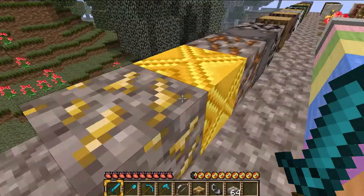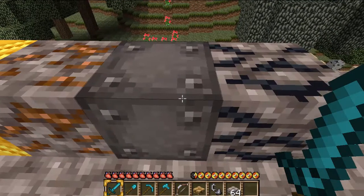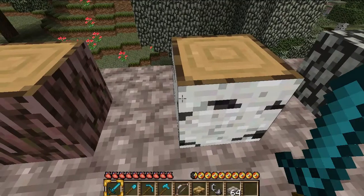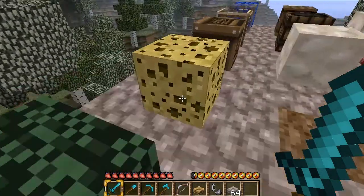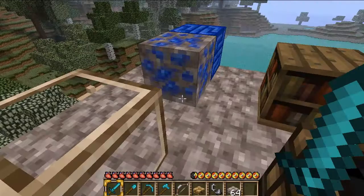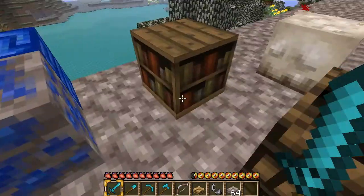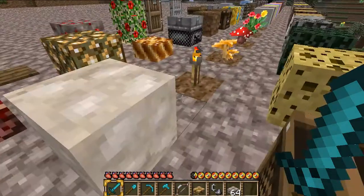Wood, bedrock — okay, sand, gravel, gold ore, gold block, iron ore, iron block, coal ore, and wood — all three types of wood. These are the leaves and the other type of leaves. This is your sponge, your music box, glass, lapis lazuli ore, and lapis lazuli block. Your bookshelf, your TNT.